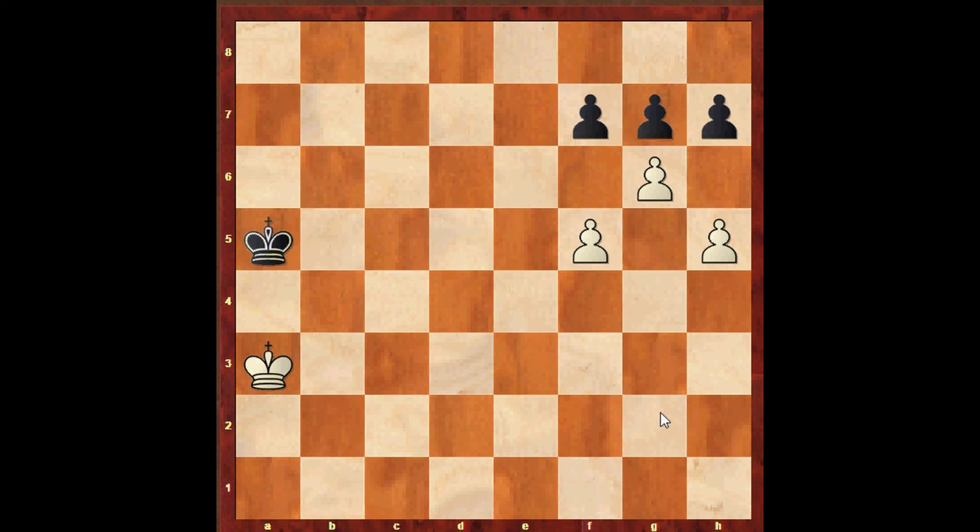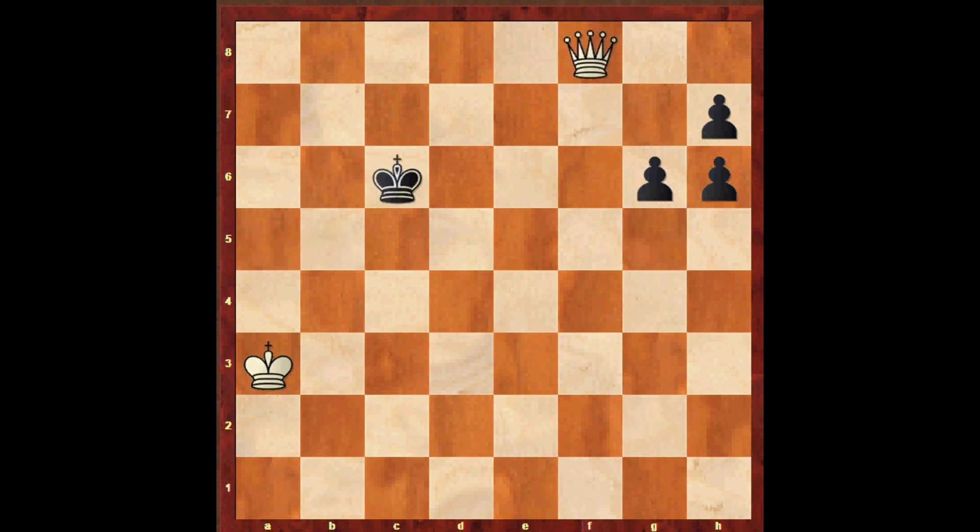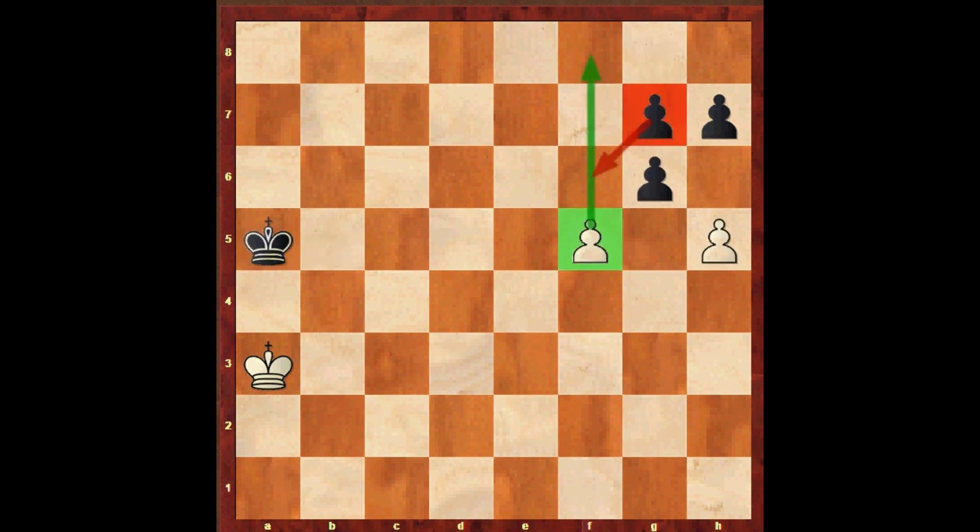Now let's say black takes with the f-pawn. You're going to see which way is which — this pawn can just go straight up, but there's a problem, there's another pawn here. So we're going to attack the pawn. Now we have two different ways of winning: if g takes, then we push. But what about g takes the other way? Then we take this way. This is what happens when f takes g. And if you think about it, with this move here, if h would have taken g instead, it would be the same thing but the exact opposite.